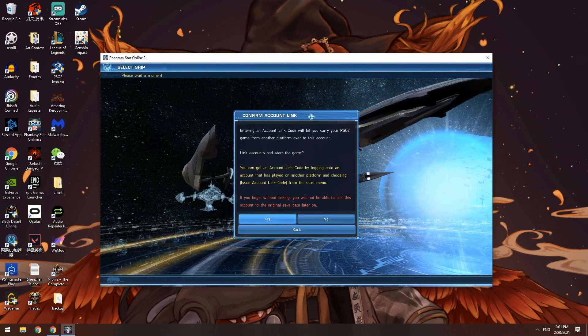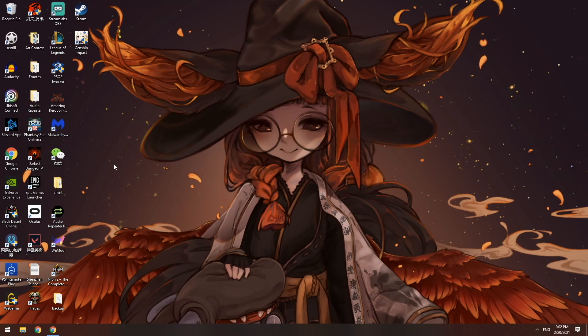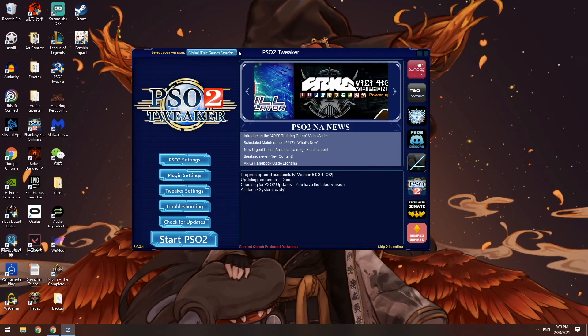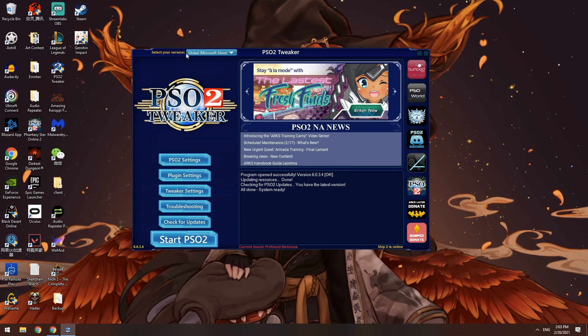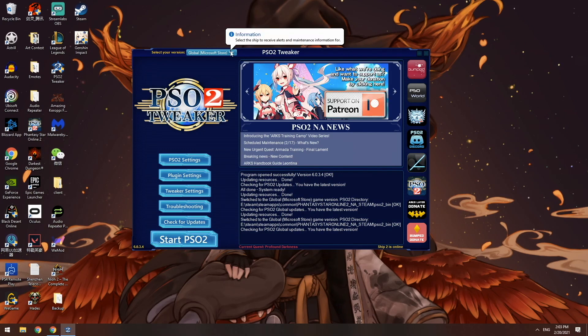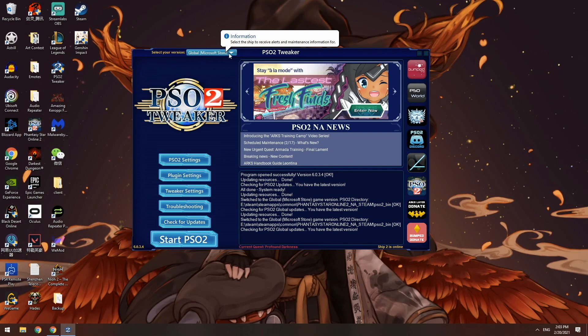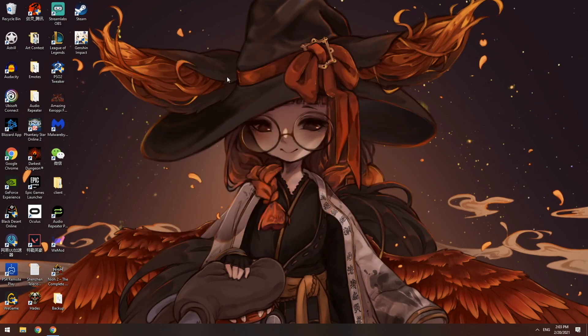We're going to come back here and close the game. Now that we've closed the game, we're going to reopen the tweaker, but this time we're going to log into whatever version your account was originally created on. I'm an OG player — I started when the Microsoft Store was the only version available, so I'm going to switch over to the Microsoft Store now. I'll click on Microsoft Store over here — it's going to say you have the latest version, you're good to go. If you made your account on Steam, then you're not going to click Global Microsoft Store — you're going to do the Steam one. So whatever version your account was originally created on, that's the one you want to launch. I'm going to launch the game right now using the Microsoft Store version.